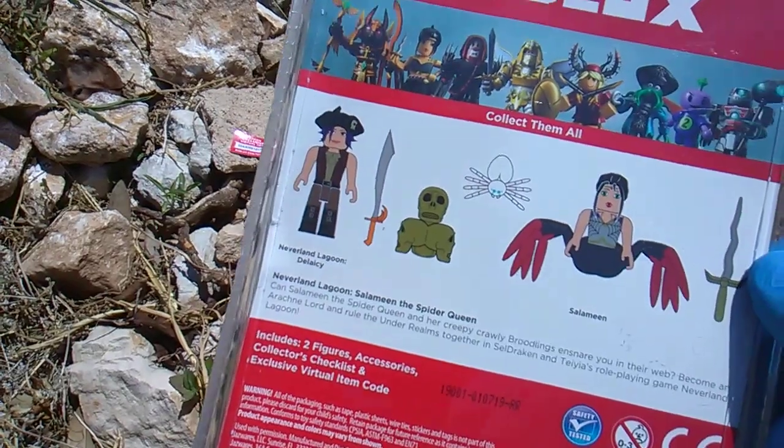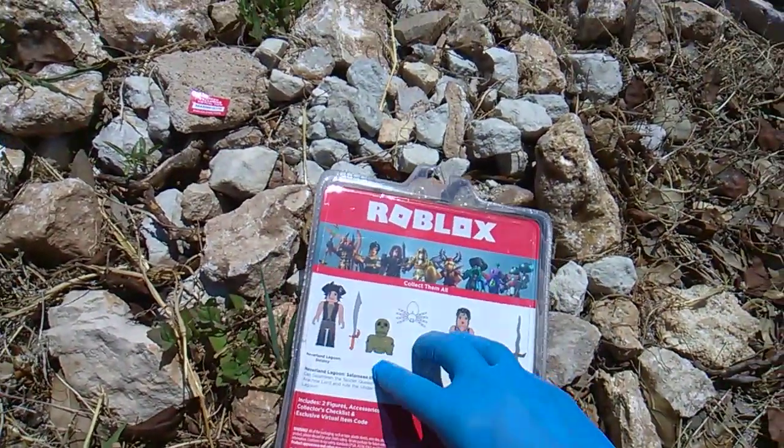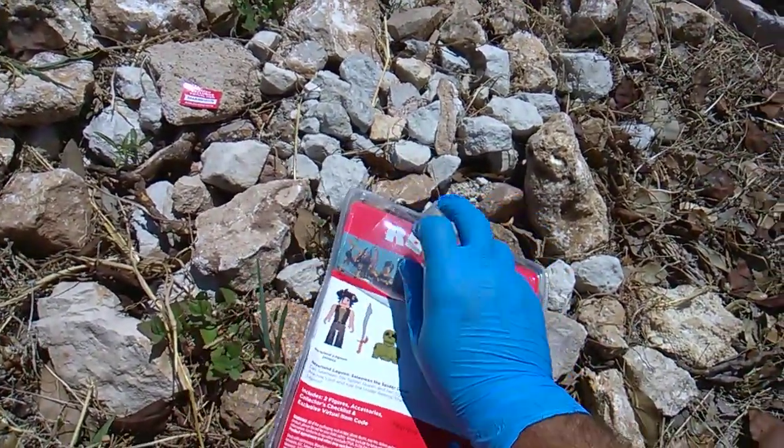You get Delacy, a little — I guess it's a treasure — a very interesting piece, a broodling, Salamine, and they each have a sword.